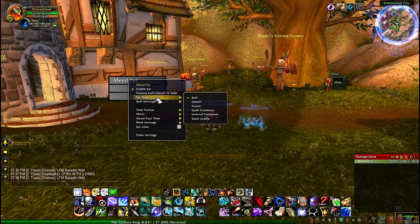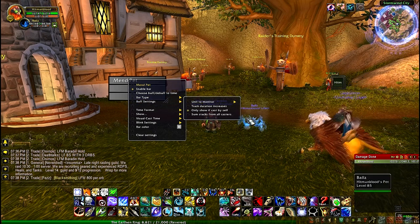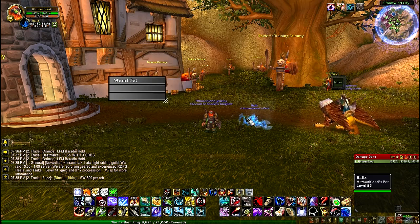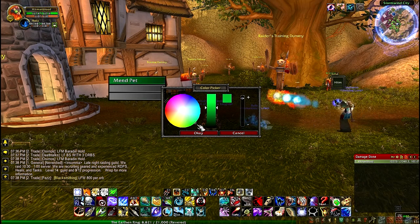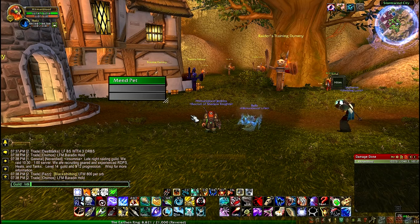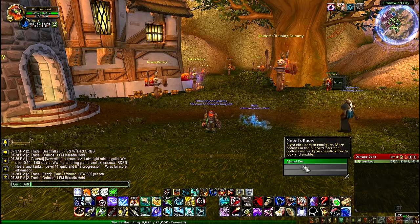Mend Pet is a buff since it's on your pet, so that's what you need to set it to. Make sure you put your mouse over Bar Type and click Buff. For Bar Settings, click the unit to monitor, then go to Pet. This will enable the add-on to track your pet's health and when Mend Pet is counting down. Then you can click Go to Bar Color and drag whatever color you want — I like green, for example. Green is like a Mend Pet-ish color. Click green, okay.